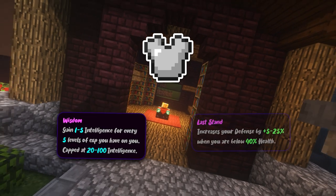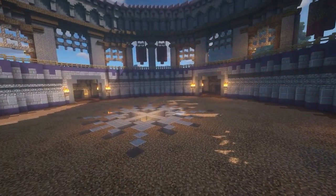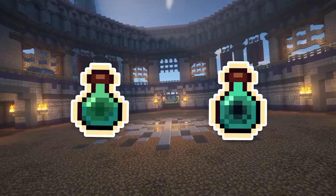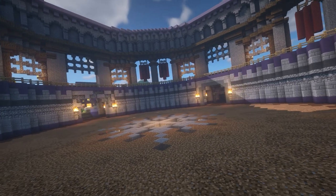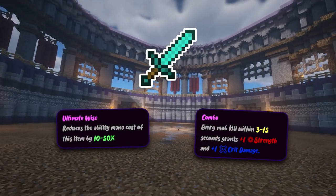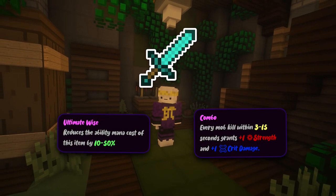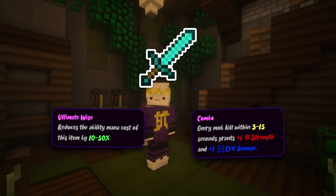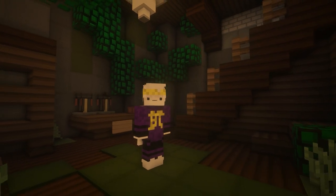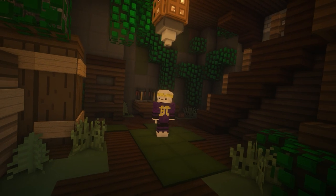Armor-wise, Wisdom and Last Stand are in my opinion the only viable choices at the moment since they actually help you. I understand why they added No Pain No Gain since you can get experience orbs to buff Wisdom, but since grand and titanic experience bottles are a thing, this enchantment is quite useless — especially since the XP gain isn't a big difference in the first place. Weapon-wise, there are really only two choices: Ultimate Jerry only applies to the Aspect of the Jerry, so for weapons with abilities I'd recommend Ultimate Wise since it's one of the biggest buffs, and for everything else you're left with Combo. Don't rush ultimate enchantments — Combo isn't too big a deal for mob groups, and they'll probably add new ultimate enchantments in the future anyway.